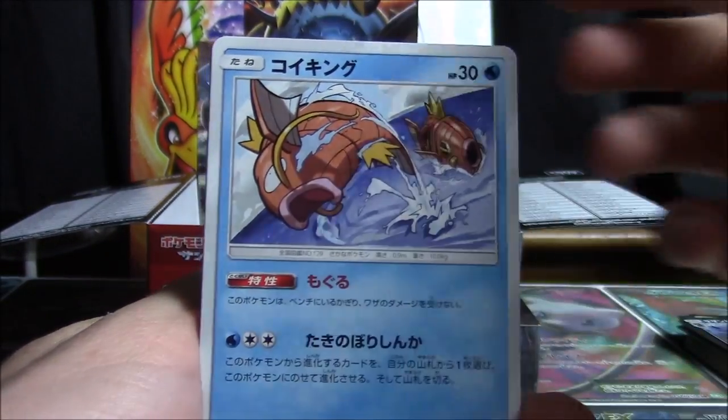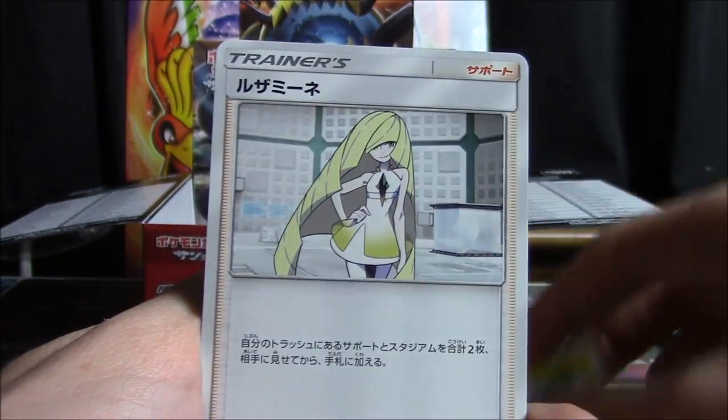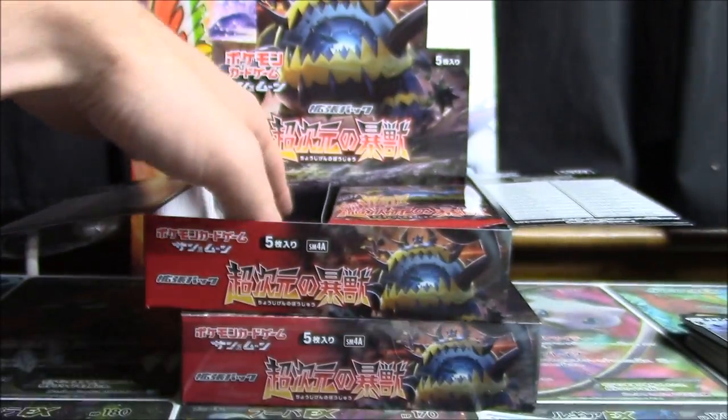We got Miltank, Magikarp, Houndour, Kommo-o, Beedrill, Phoebus, Swablu, Pikachu, Lusamine, and Silvally.